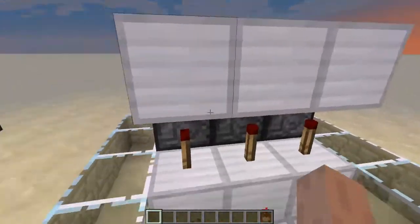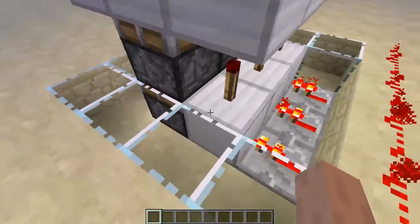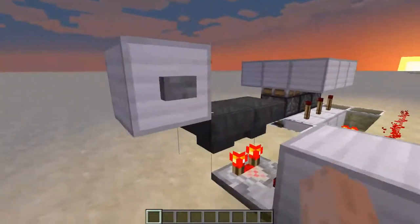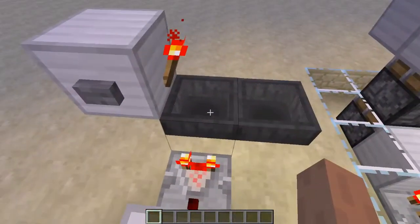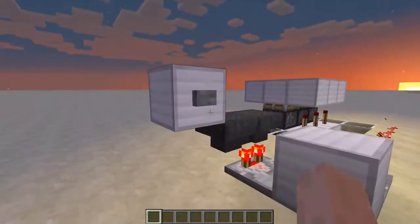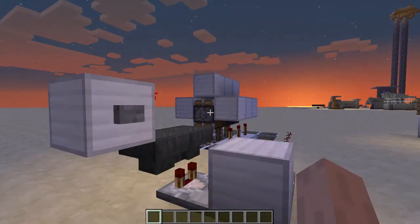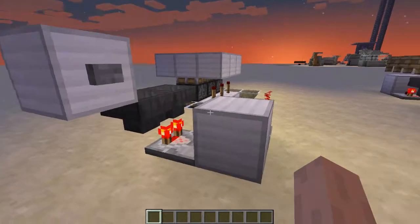This is the mechanism here. This section is the double piston extender, which isn't too complicated. And then this is a double pulse — there's just a single item in this hopper. You press it, it pulses twice, to push the door up and then it comes back down.